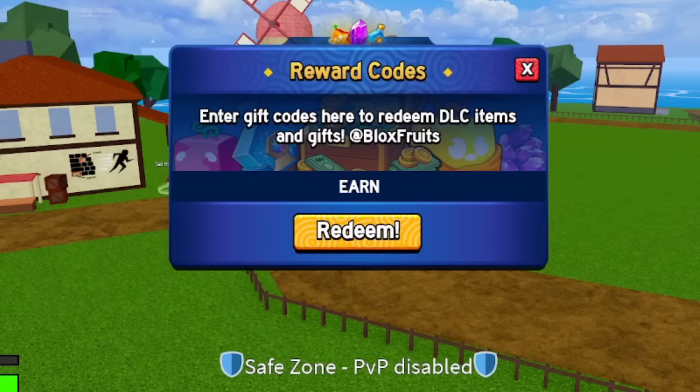Some of these codes I haven't redeemed myself, so hopefully they don't expire. Code number one is called 'earn_fruits' — E-A-R-N underscore F-R-U-I-T-S. Redeem this code and it will give you 20 minutes of XP multiplier. Also, I'm going to be giving you some tips and tricks on how to level up super quick in Black Fruits at the end of this video.